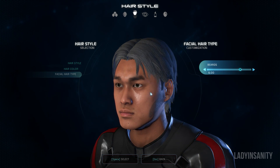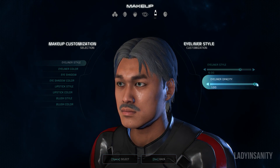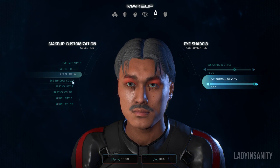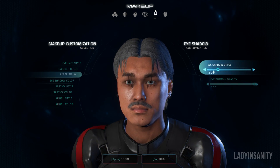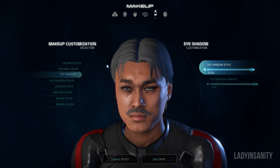The main differences in options between male and female Riders are the hair options and males having facial hair. There is a pre-designated set of colors to choose from for hair, but there are also natural and artificial colors available. Makeup does have an RGB wheel.